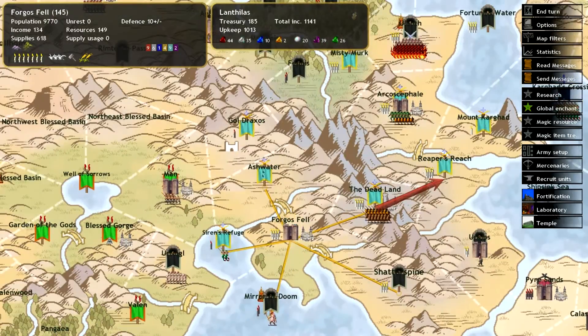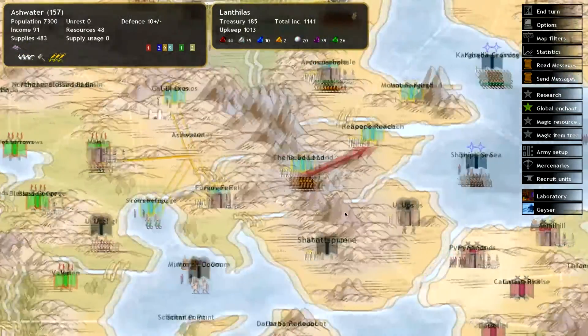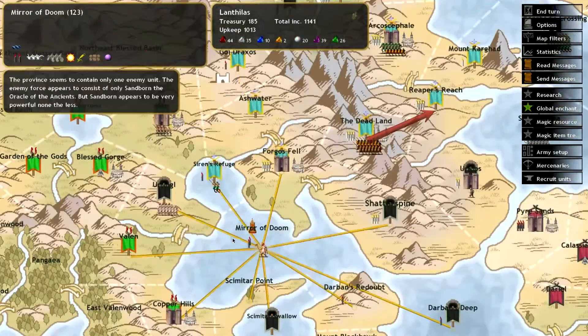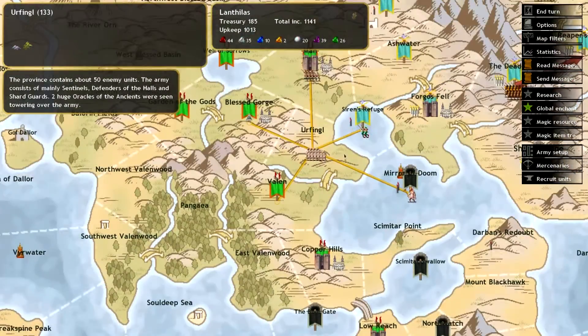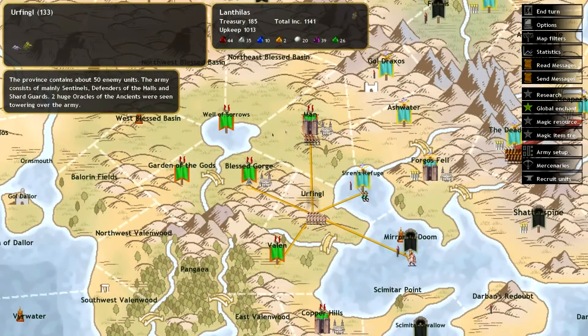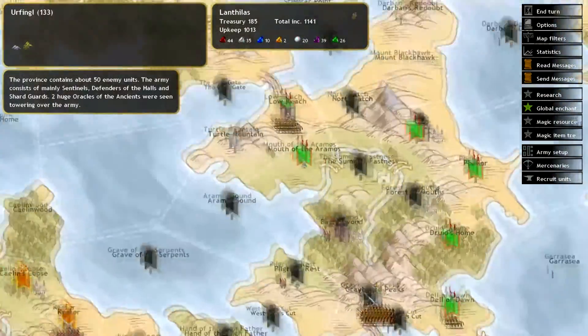I pretty much gave up Forgophel. I told Pangea to take Goldraxxus in Ashwater. But Agartha actually decided to hit him. So now he's coming in from the backfield on Pangea. Pretty brutal.